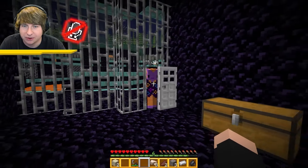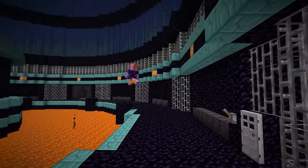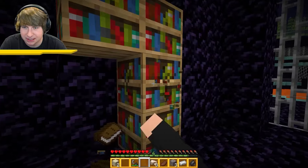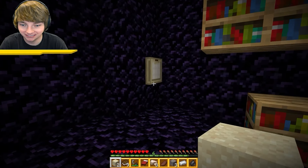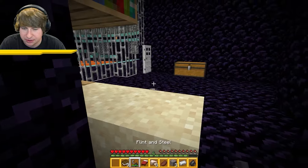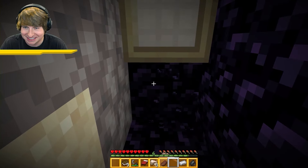Noah is right here watching me, so I distract him by pointing out that Peanut looks hungry. While he's occupied, I go around breaking things looking for a hidden room. No luck behind the bookshelves, but I get the idea to open a trapdoor and dig a tunnel underneath, using sand as a wall so Noah can't see what I'm doing. The prison is made of obsidian, so it'll take a while.